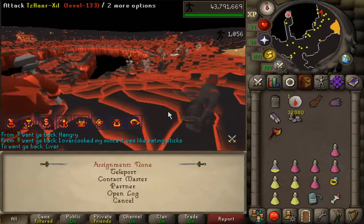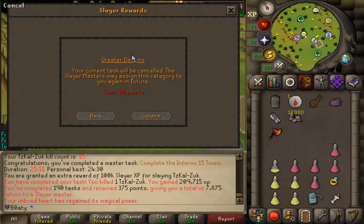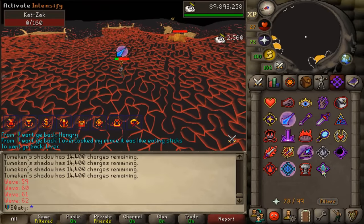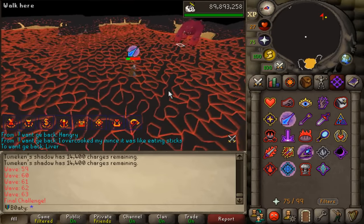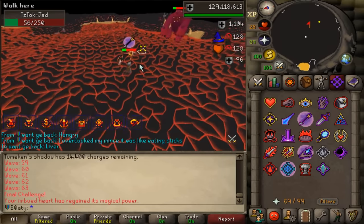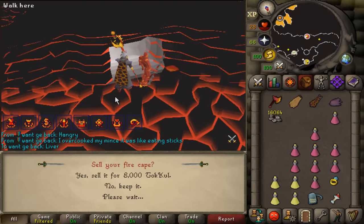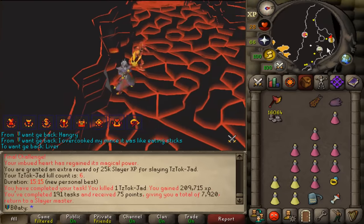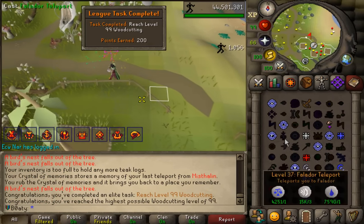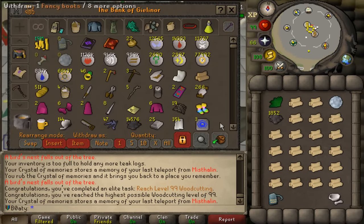Welcome to my TzTok-Jad guide — what you do is you attack Jad from a distance, and basically he's dead. That's the guide, that's all you really need. I honestly felt for some reason I was gonna get the pet. 99 Slayer — we're done! Now we're gonna do 99 Firemaking, that's another 200 points, and then we tidy everything up and find out: can we get the front page or not? 6,000 teak logs banked.